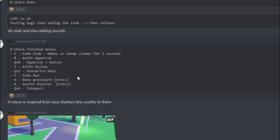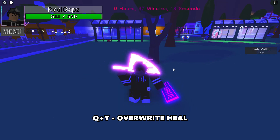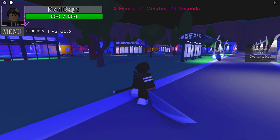Q plus Y is your Overwrite Healing. Again, you go into your overwrite mode while holding Q to get different variations of moves — using your Y move heals you, which is nice.